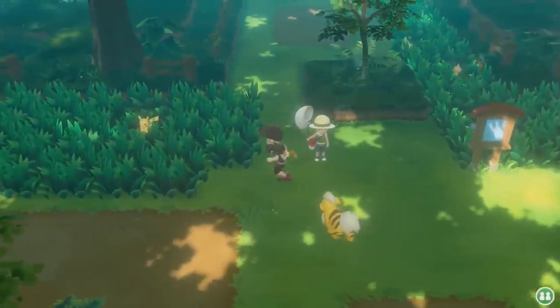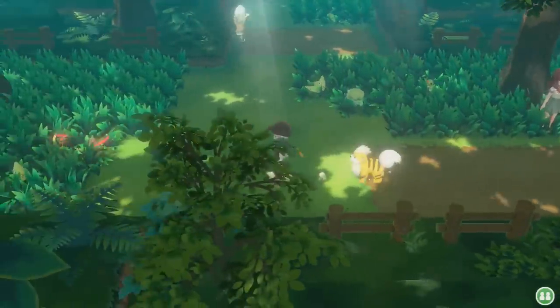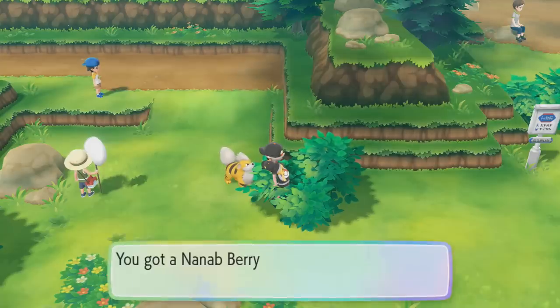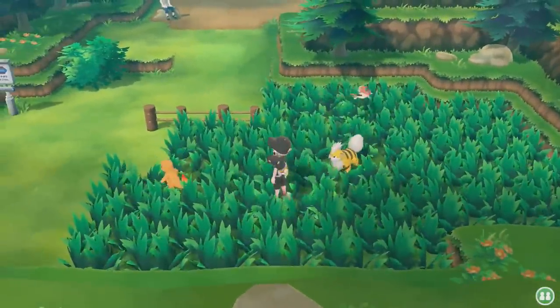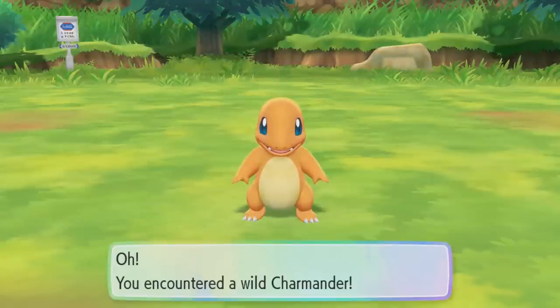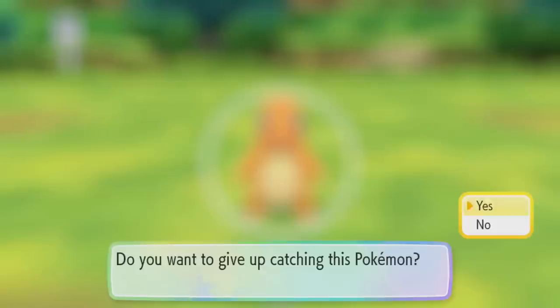Bulbasaur is the earliest rare spawn Pokémon you're going to be able to capture, being able to be caught right at the beginning of the game in Viridian Forest. It is quite easy to capture and I highly recommend catching one for your team. Just past Pewter City on Route 3 is where you are going to be able to first encounter Charmander. Charmander is also available on Route 4 as well as the Rock Tunnel. If you want to use one throughout the entire course of the game, catch one on Route 3.